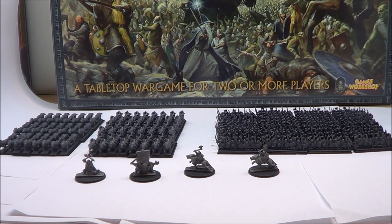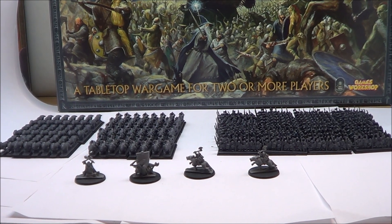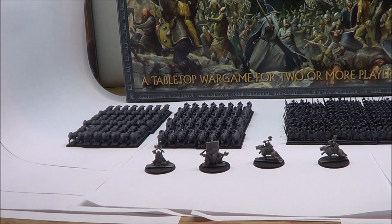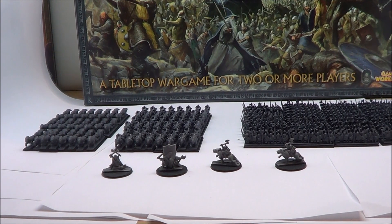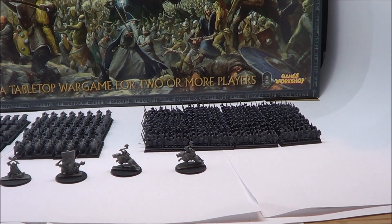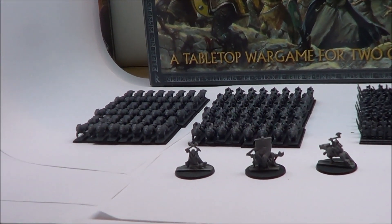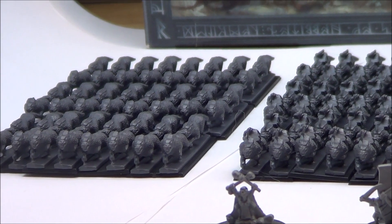Here we see the slightly less diverse but no less impressive evil army. This is made up of wargs, warg riders, and a large number of goblins, plus a few characters at the front. Let's start by looking at the wargs.